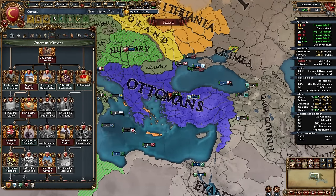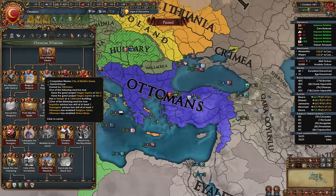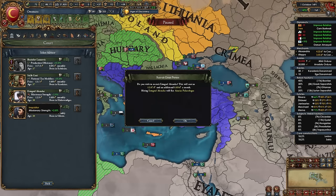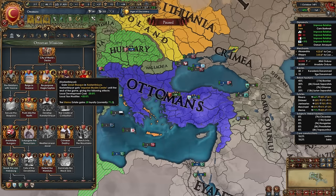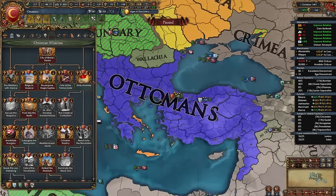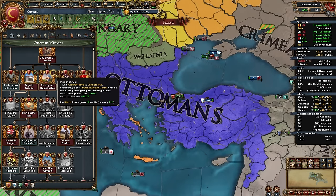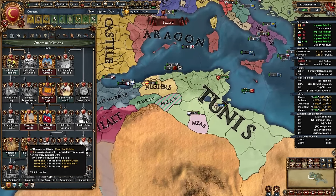Complete the mission 'Repurpose Hagia Sofia' — you need an inquisitor or theologian at scale 3 or a religious/divine advisor. I have a level 1 inquisitor which I'll promote to level 3. We gain a great mosque in Constantinople (if we've already built a regular one), plus a dev discount, tax bonus, and Ulema loyalty.